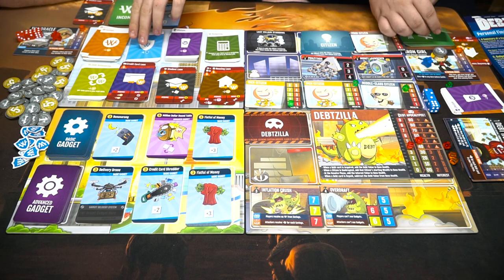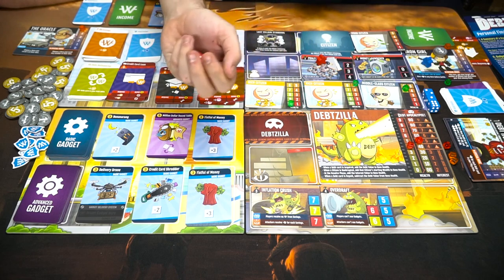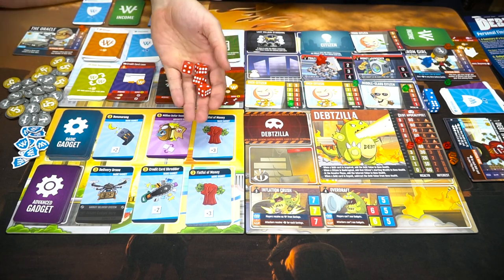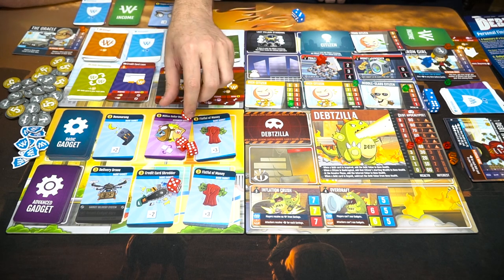Deadzilla will take some damage because he doesn't like when debts are paid off. I go up to max happiness. I thought we'd also take these — I think I'll take an insurance now, that'll help for the boss fight. I will as well. I'm gonna activate my hero power again so I can place anywhere — I'll go here.